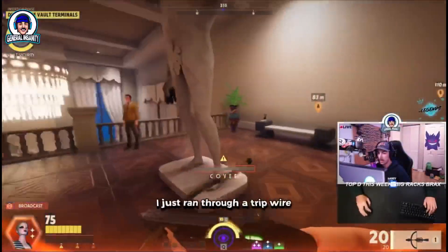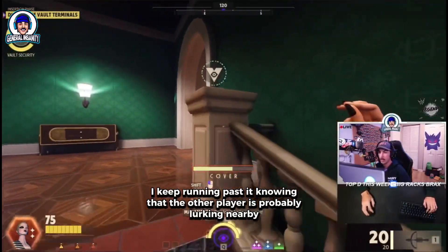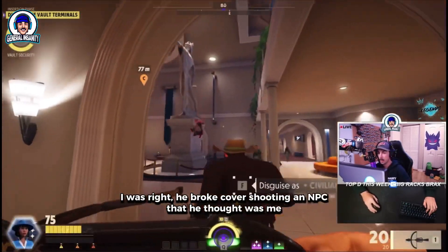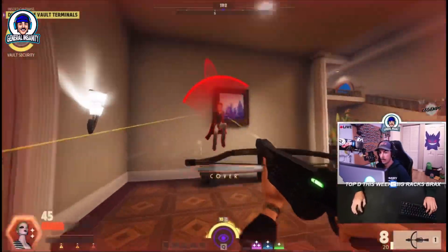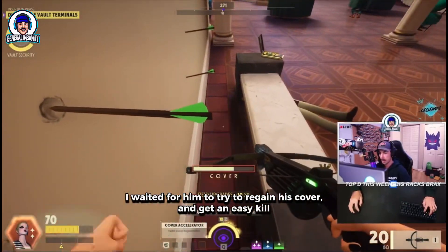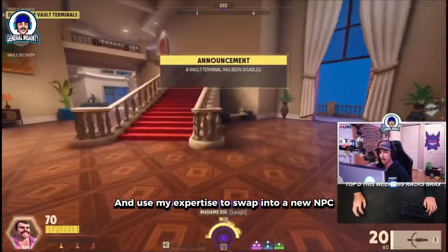I just ran through a tripwire. A tripwire is another gadget that when walked through immediately breaks your cover. I keep running past it knowing the other player is probably lurking nearby. I was right — he broke cover shooting an NPC that he thought was me. I waited for him to regain his cover and got an easy kill. I immediately pick up the spy cache for an ammo refresh and 25 health, and use my expertise to swap into a new NPC.